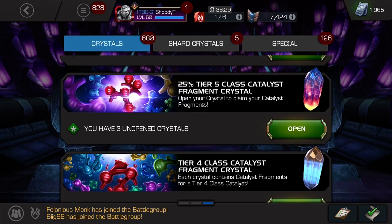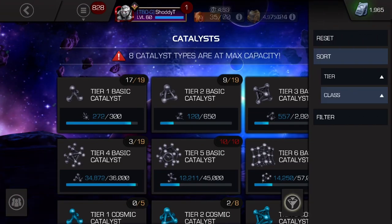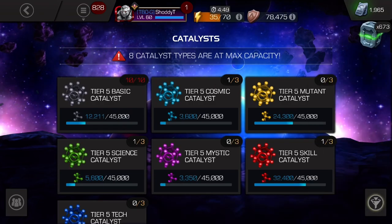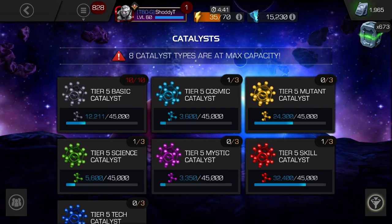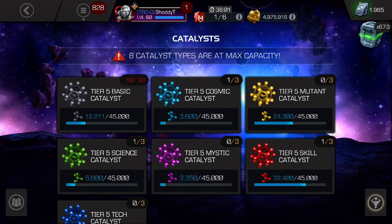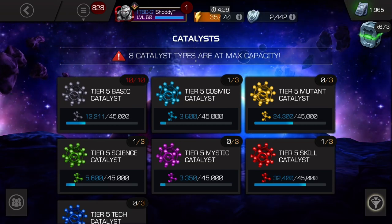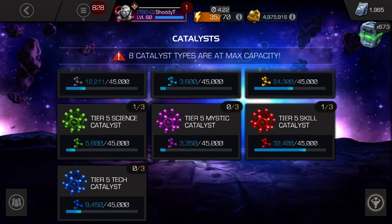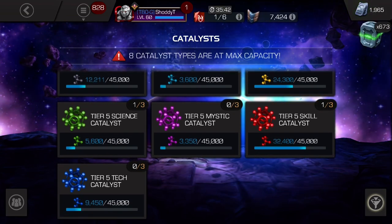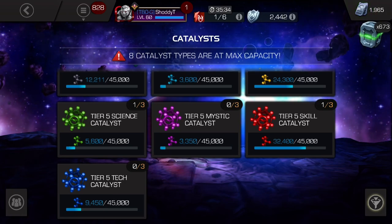As I was saying - of course you don't know what I was saying because I don't have that recording - I'm going to open up the 25% Tier Clash fragment first. Right now we just formed the cosmic with the selector, so we want to make sure we guarantee getting Silver Surfer to rank 3. Now watch, I end up pulling another cosmic out of this 25% - that's usually how it works - but I can form a skill or a mutant if I get two of one of those classes.